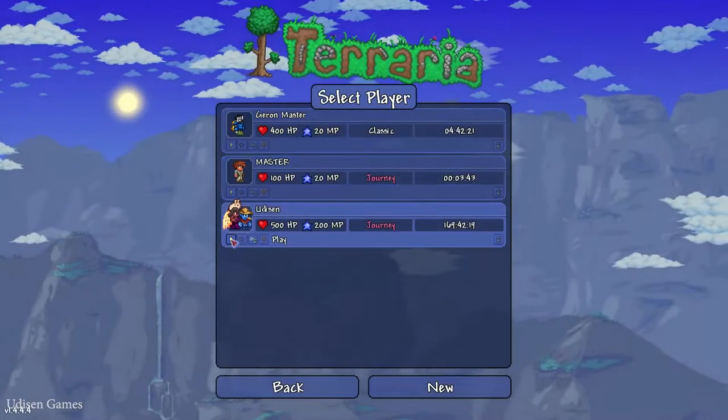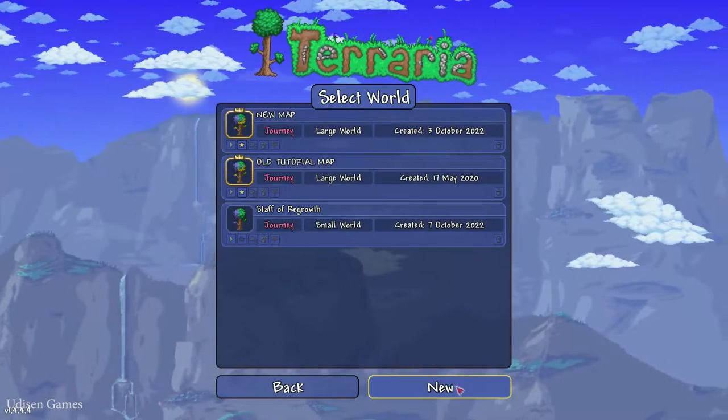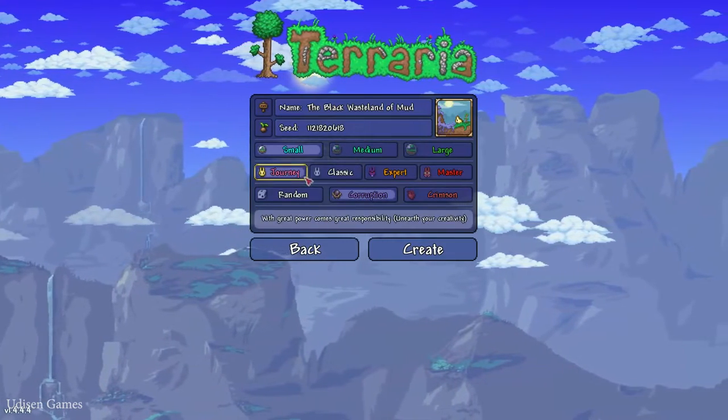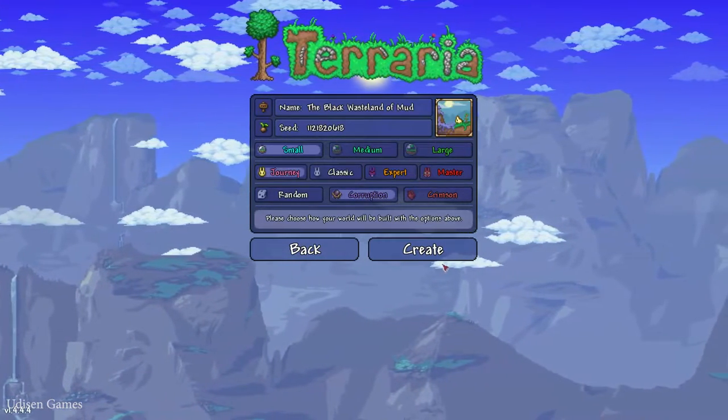Go in the description, copy the seed, which you can find in the description. Create a new world, paste the seed, submit. Double check — you can also choose your game difficulty.